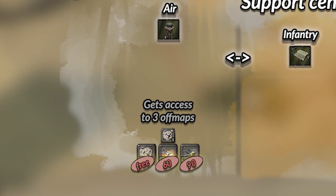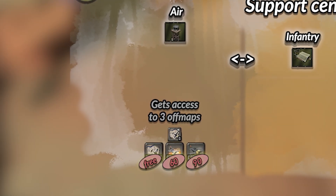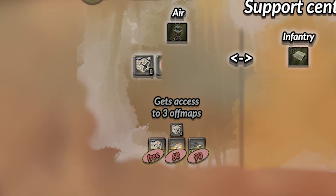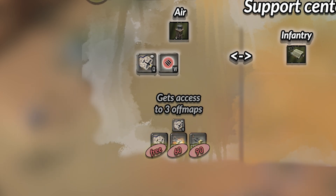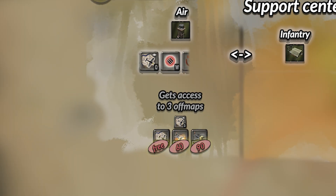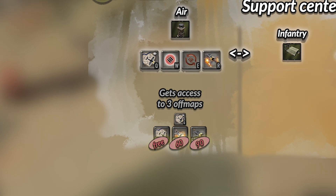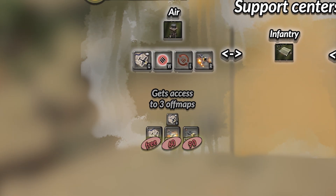The upgrades for the air support center also vastly improve these off maps, while being comparatively cheap to the other upgrades in the other support centers. The first upgrade, advanced recon, gives the recon pass extra vision. The air supply upgrade makes all the off maps cheaper by one third, making the strafe cost 40 munitions and the bombing run 60 munitions. The next upgrade, air supremacy, reduces the cooldown of all three off maps. And the final upgrade, double sortie, makes all off maps do their run twice — meaning double the recon pass, double the strafe, and double the bomb.